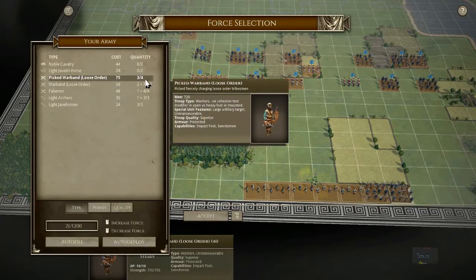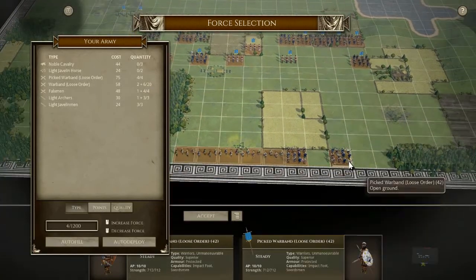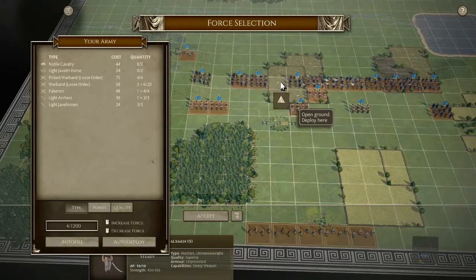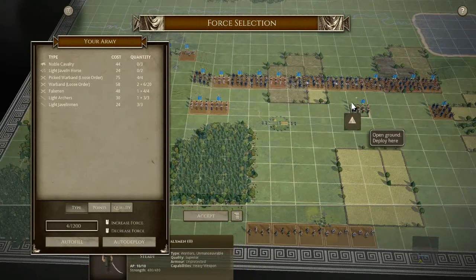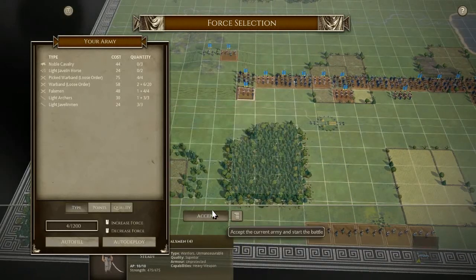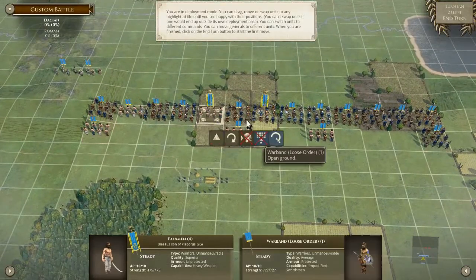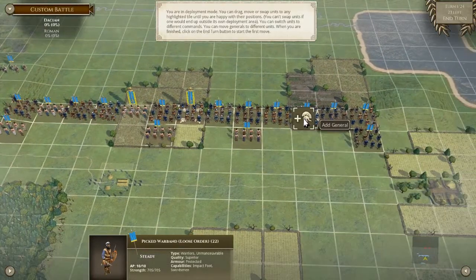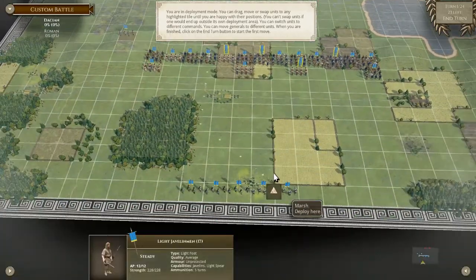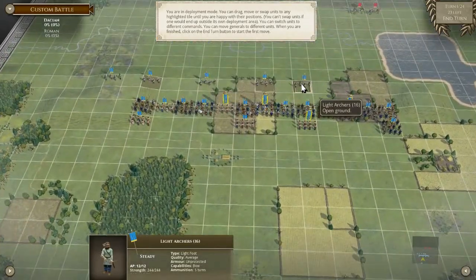I didn't choose all the picked — the picked is where it goes. Auto deploy, auto accept was a bit rubbish. Yeah, we need all the lights we can get. We get free generals as well, so that's going to be a meaty picked warband to the left, something to the back. Let's make sure we have a good skirmish line because he probably can have artillery as well.